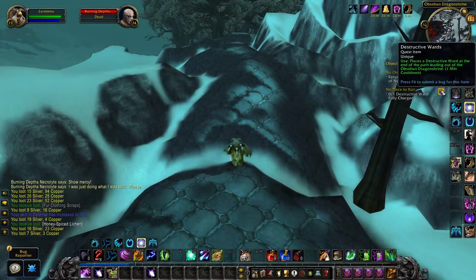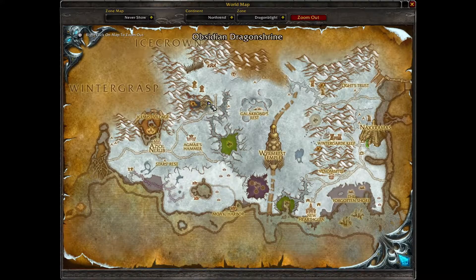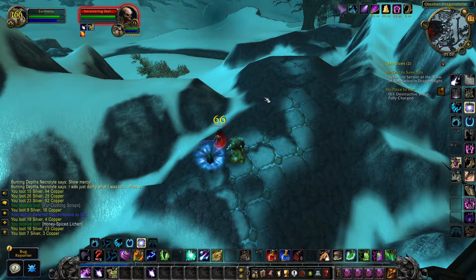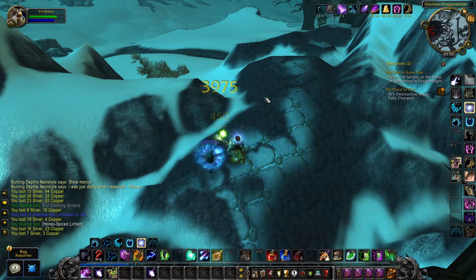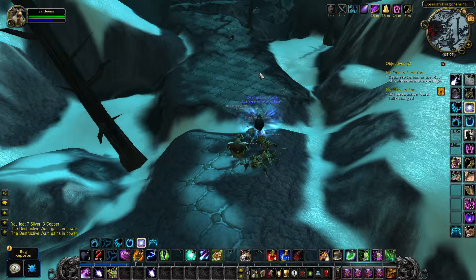If you want to do the No Place to Run quest, make your way to the eastern section of the Obsidian Dragon Shrine, then drop down the quest item on the ground. Kill every skeleton that shows up to try to stop you, and then wait and kill monsters for about a minute or two.